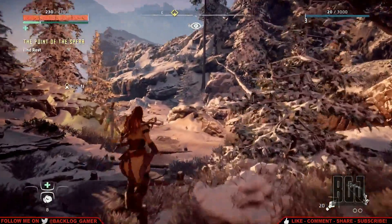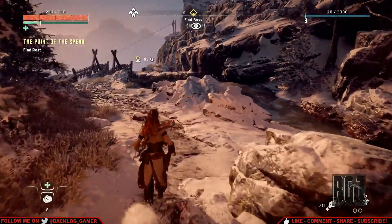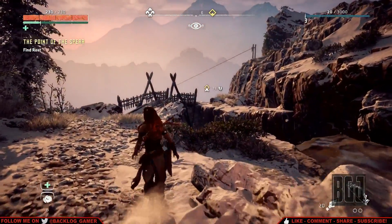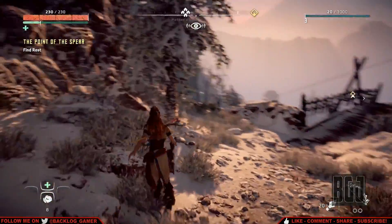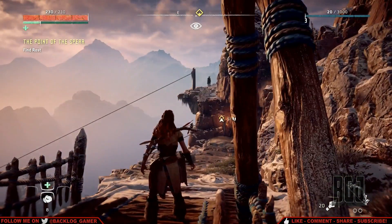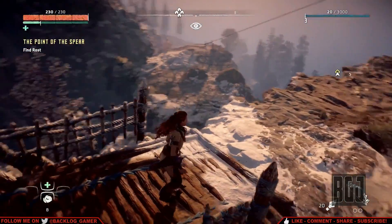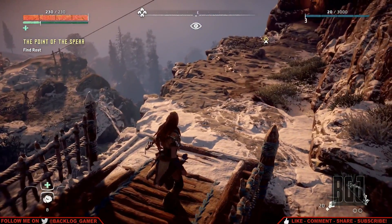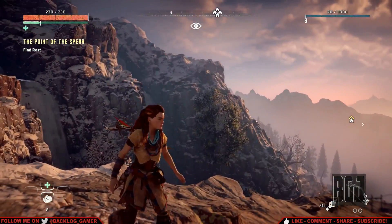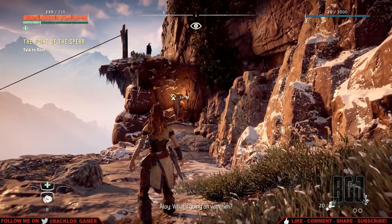There we go. This place looks quite amazing for a PlayStation 4 game — pretty darn good. Let's see what it looks like from atop a bridge. Oh, there he is — he's up there. We've got to figure out how to get up there first. The visuals are just so good in this game — he's just standing there. What's going on with him?